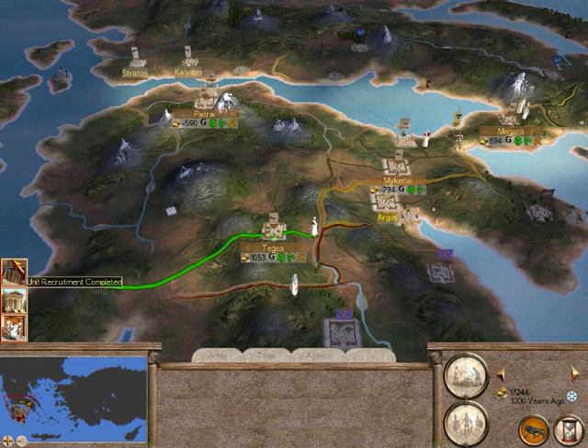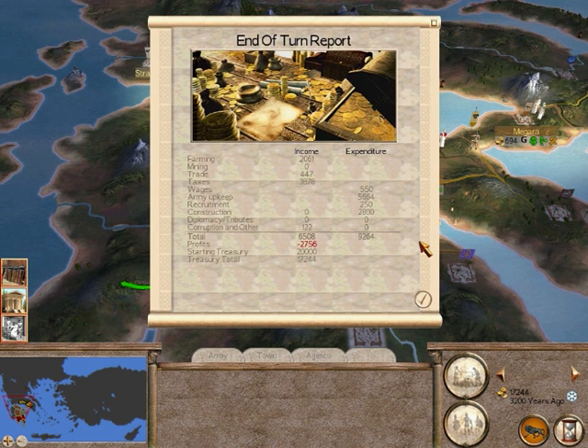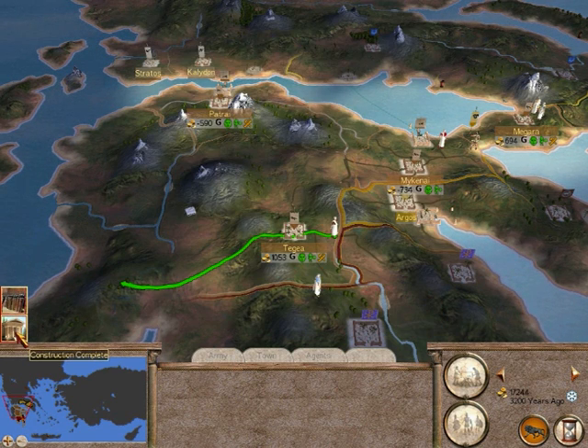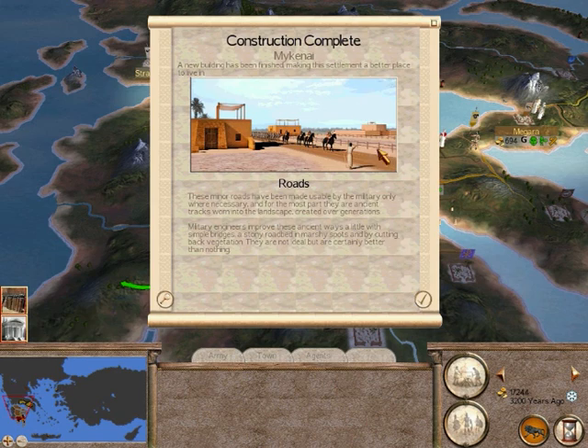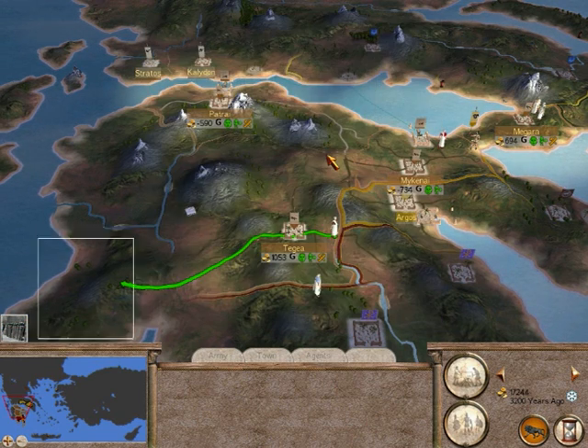At the start of each turn you get these events come down. The first one is a financial screen — a financial rounding up of the last turn. As you can see we're losing money, but that's because we've been building quite a lot of stuff. The roads are finished in our capital, and that unit has been recruited in Patria.